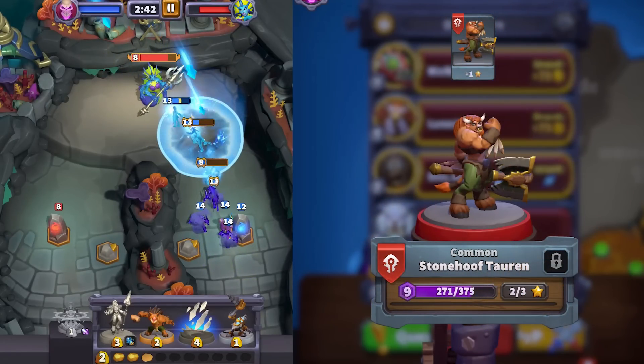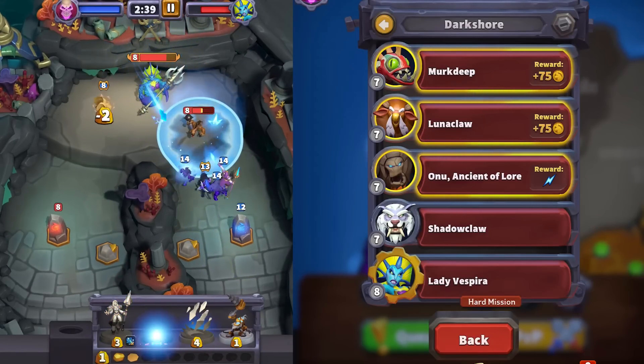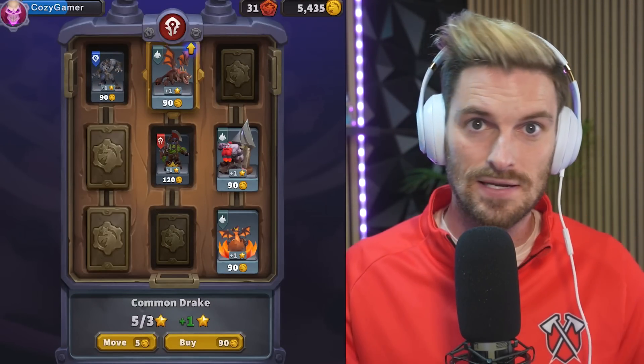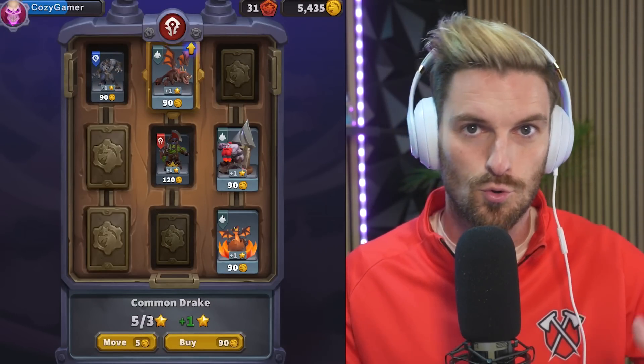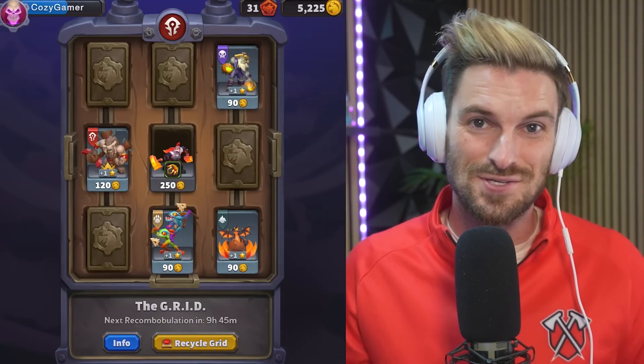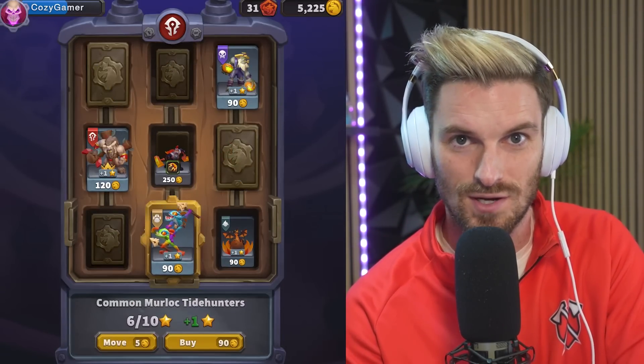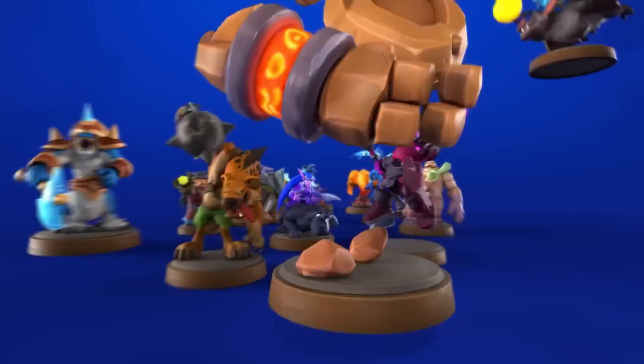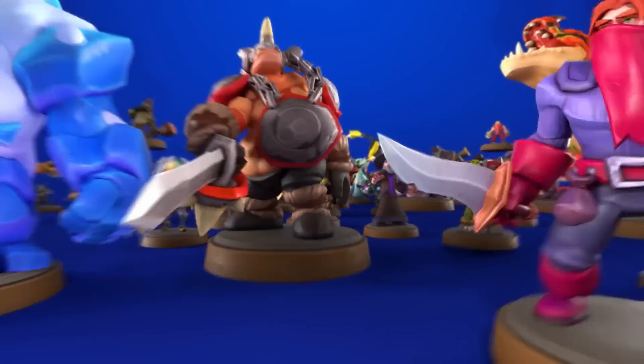As you beat missions you'll accumulate gold to upgrade your minis or unlock new ones via the grid you can see right here. You can click a mini you want to upgrade or unlock and the X and Y axes change. For instance, if I didn't want to lose these Murlocs I can move them over for a small amount of gold, then unlock our character by clearing an entire row. My biggest advice: try to unlock as many minis as possible before upgrading your units. As you unlock more minis you'll upgrade your collection level, which helps you get more gold and resources overall — that's a major tip I wish I knew sooner.